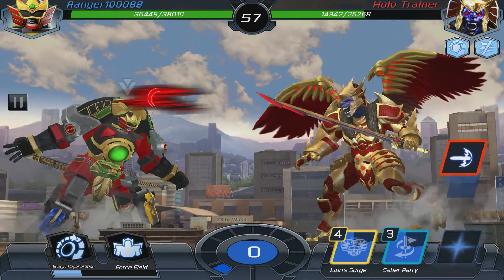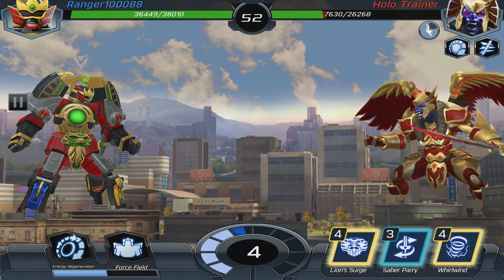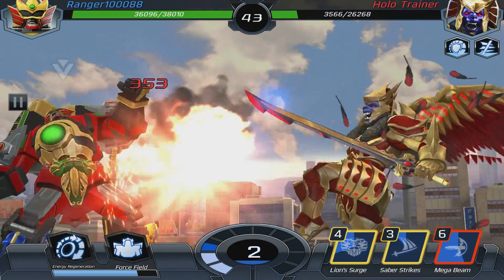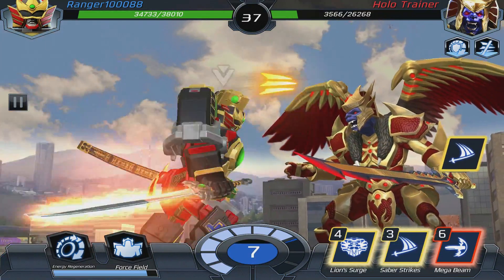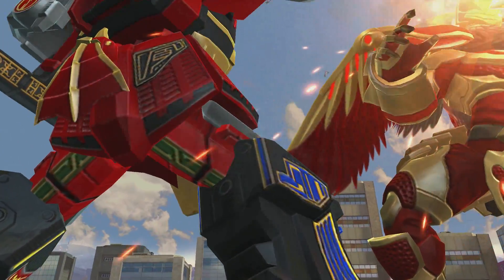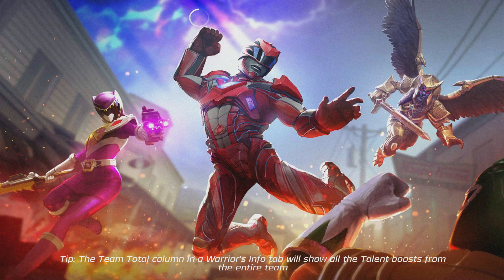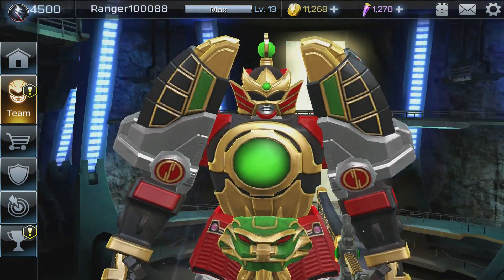Interesting to note that the Lion Zord — which is Zack's in this universe — is actually from the Green Ranger in Dairanger. That's one of the first things I noticed because you said the Green Ranger wasn't part of that zord. He was the Green Ranger at that point. The first thing I noticed was there's green on the zord. The Sentai version of this show actually had no Black Ranger, but did have a Green Ranger. In Super Sentai, they alternate colors — if there's a green ranger one season, there'll usually be a black ranger the next.